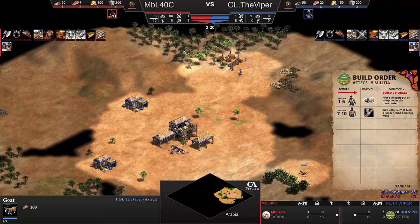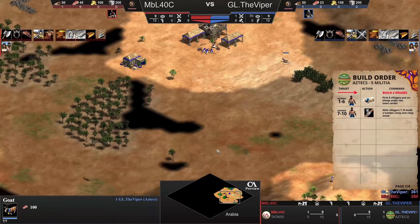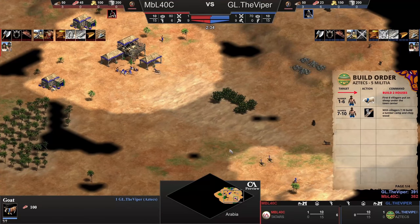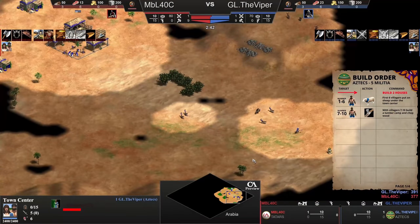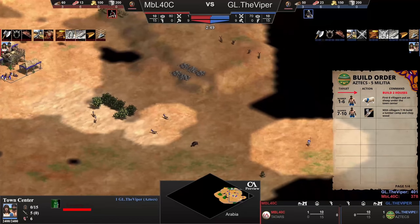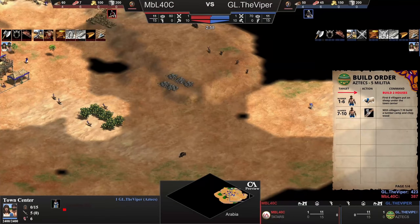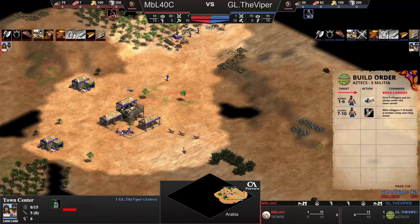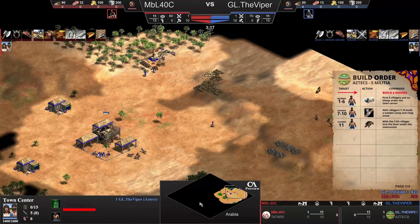There are a lot of details to take into consideration. Of course, Viper is playing versus NBL. If you are playing against players who are more passive, you will have fewer problems. Viper is playing against a top player. So the strategy changes somewhat - if we were doing this tutorial against AI, it would be much more different, because NBL can make life much harder for Viper.